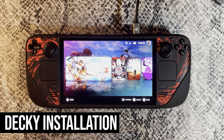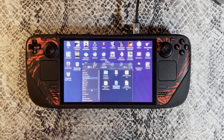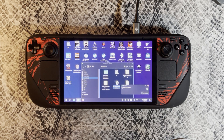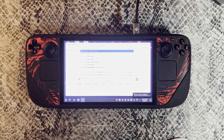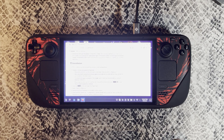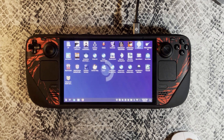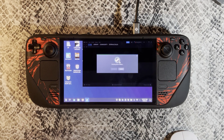Downloading Decky Loader, which is where you'll actually get your plugins from, is a super simple and easy process. First, get into Desktop Mode. Once you're in Desktop Mode, search up Decky Loader and click on the first link. Scroll down until you find where it says Install a File, click on it and download the file. Essentially, all you're going to do is follow exactly what it says on the page, and you should have it up and running in literally a minute — it took me about 30 seconds.